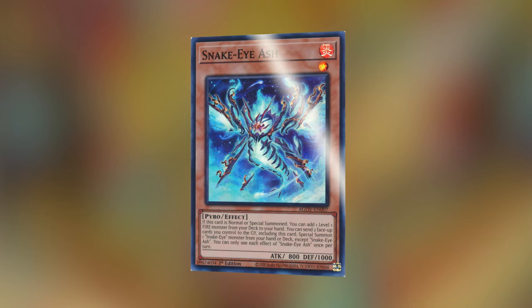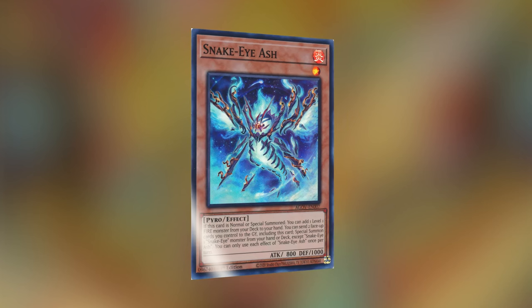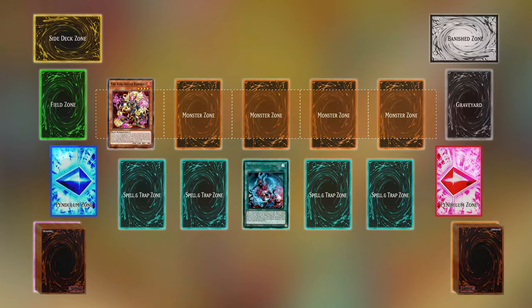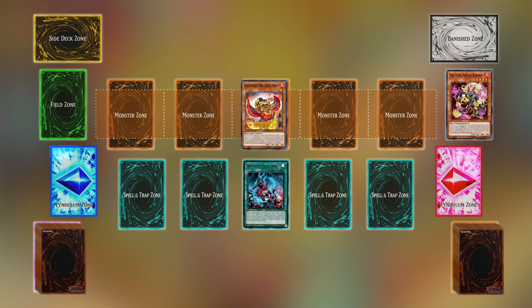Snake Eyes Ash: when Ash is normal or special summoned, you can add one level one fire monster from your deck to your hand, searching for Ponix to initiate your combo. Original Sinful Spoils - Snake Eyes: Original Sinful Spoils lets you special summon one level one fire monster from your hand or deck, sending one other face-up card you control to the graveyard, letting you special summon Ponix again to set off your combo.